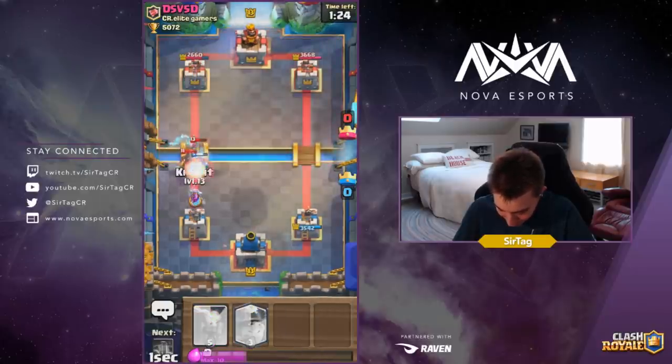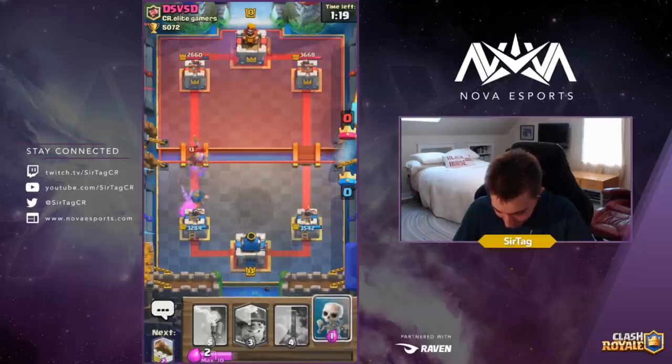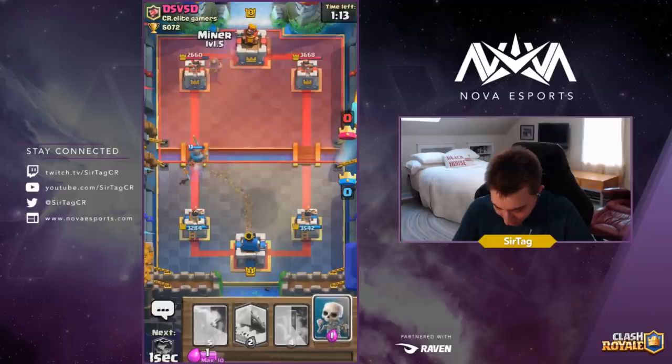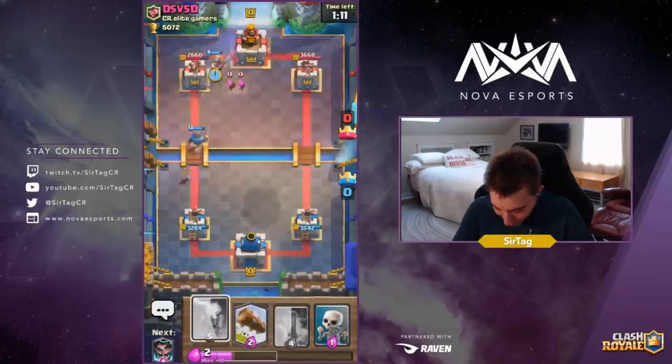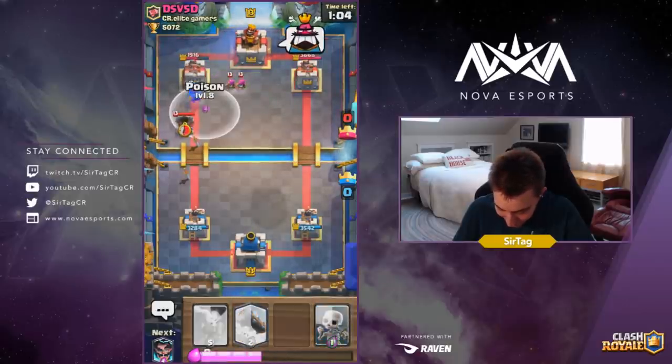Dropping Electro Wizard, dropping Knight, dropping Ice Spirit. I think our Electro will end up dying but the Knight will be a true sir and clean up the Hog Rider without too much damage there. Dropping a Miner with a counter push right now to see if we can make anything happen because the Knight is gonna be crossing the bridge. Should have waited for the Knight to get targeted by the tower, but he's valiantly hitting the tower.